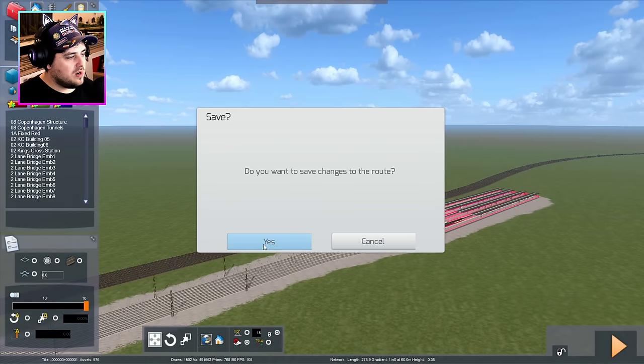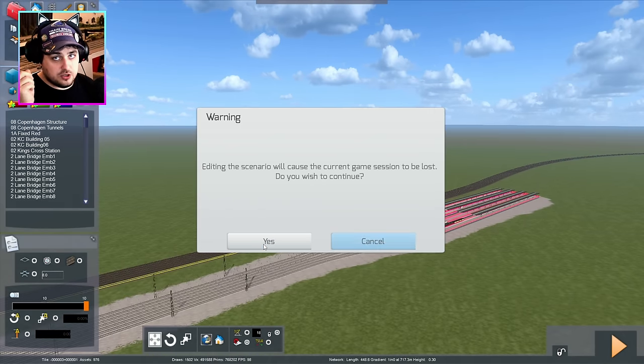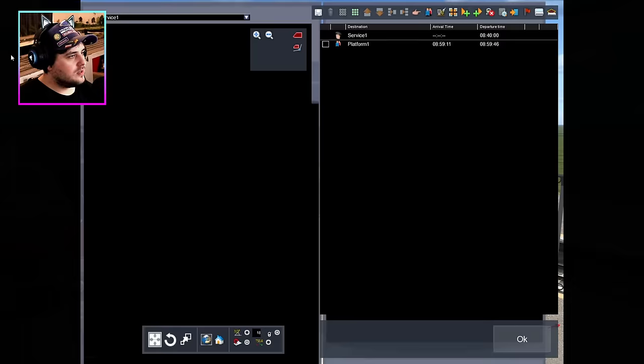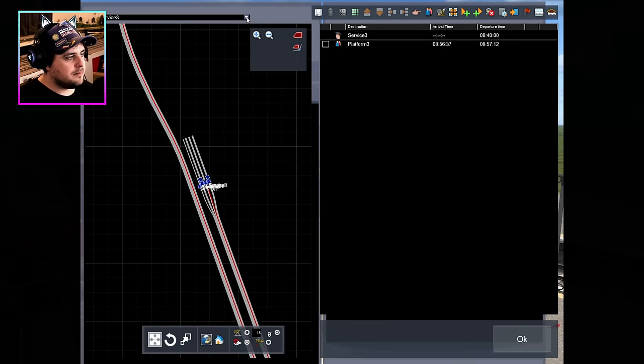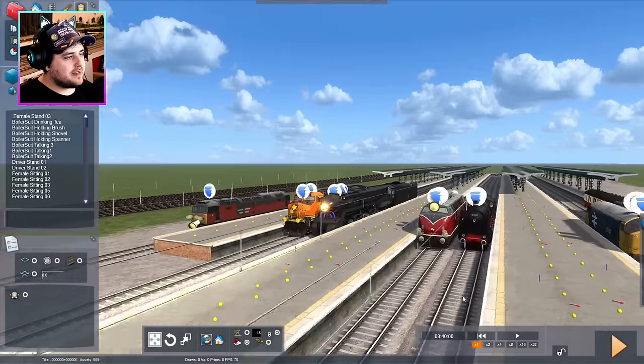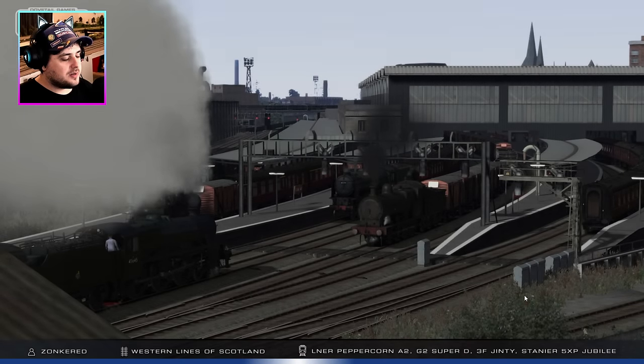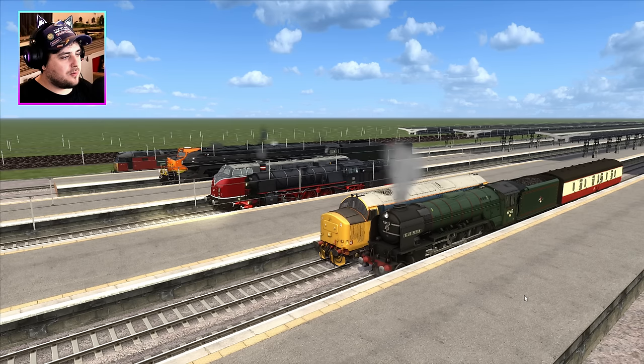Let me just switch to the programming quickly, because I just want to make sure that all the programming is done properly. Yep, everything looks fine — all programming is good. Right, take two. So let's click save. Are we going to start racing now? I hope so. And away we go.